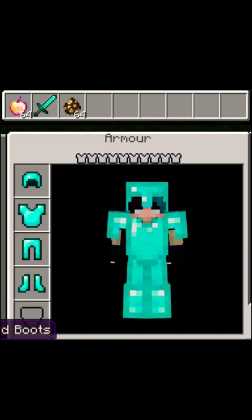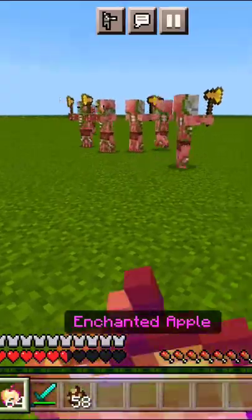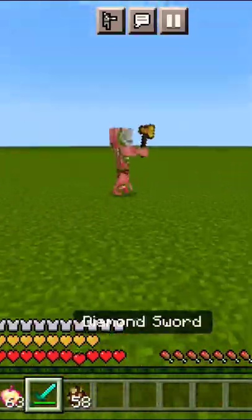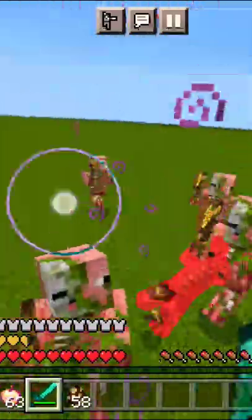Get these items and then spawn piglins and try to kill them. After 20 to 30 minutes of practice you will become better in PvP, and then you will become ultra pro max legend like me.